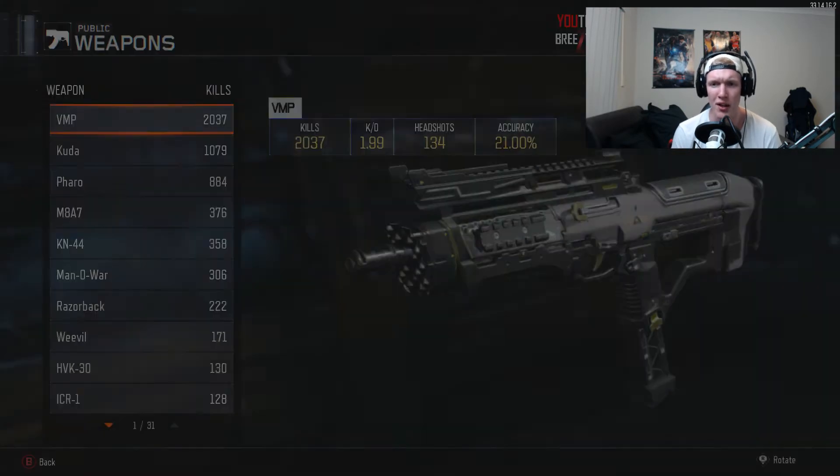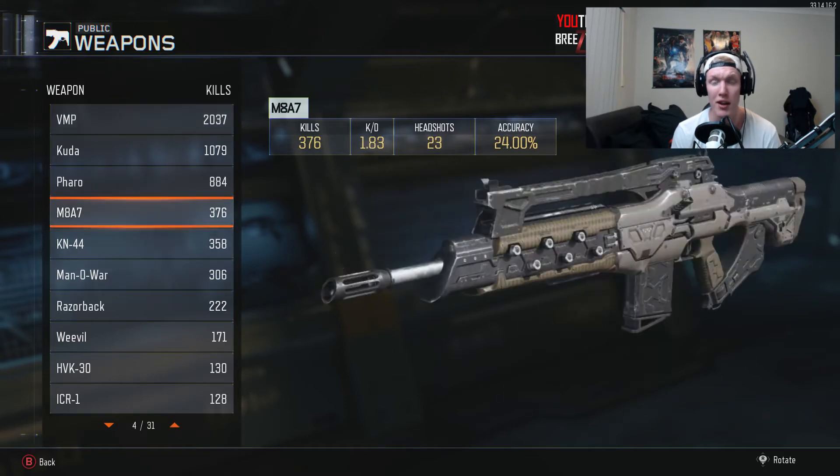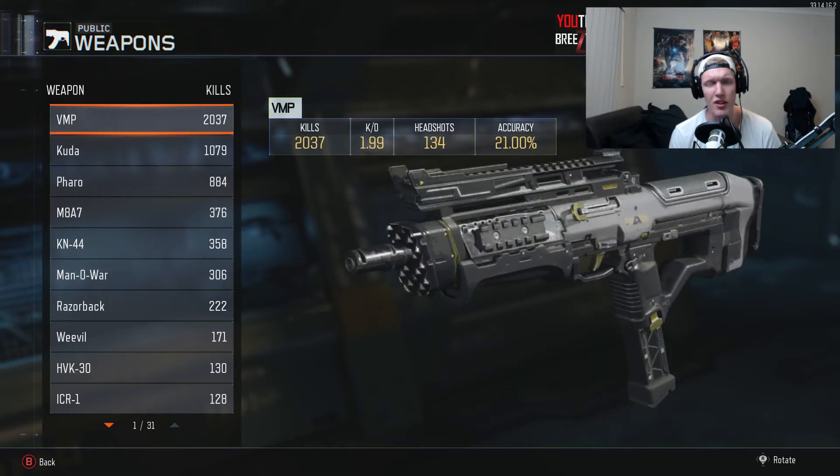I've actually found that the VMP is probably the best weapon for me. I put extended mags and quickdraw on it. I'll do a video on best class setups for every single weapon — I've used pretty much a lot of the weapons. I've also played on PS4 so I've used a lot of different weapons on that as well. Moving on, I've got a 1.99 KD with the VMP.